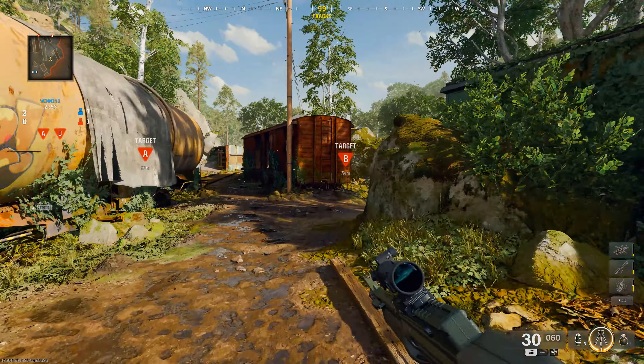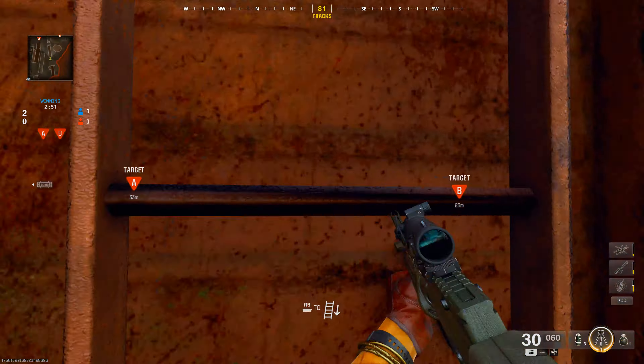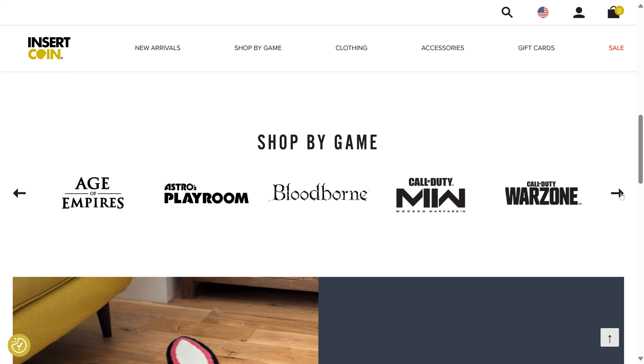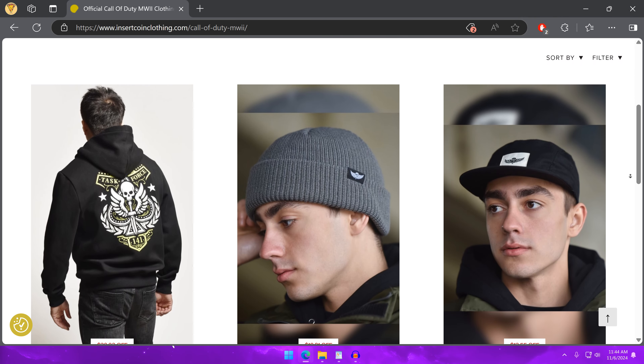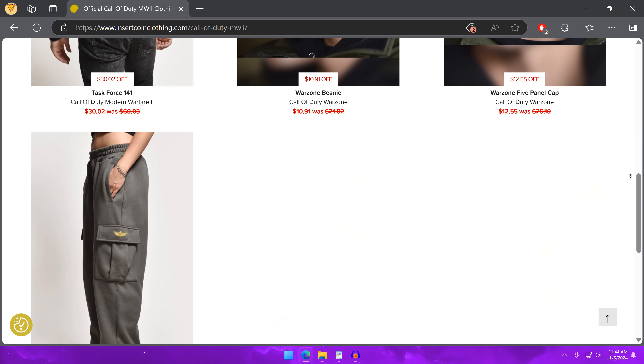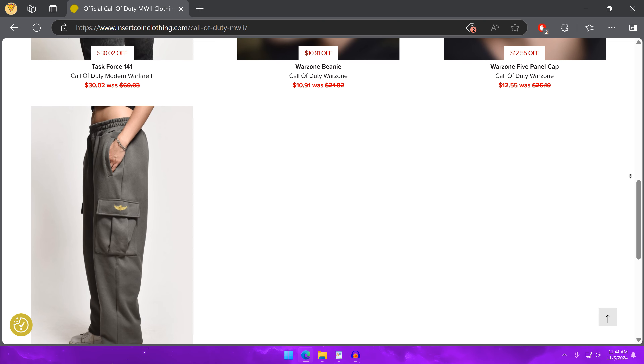Now in this guide, I'm showing Lines of Sight for Search and Destroy on the map Derelict. Leave a like and subscribe to stay up to date on all map breakdowns, and check out Insert Coin Clothing for its large inventory of gaming apparel and merchandise from several popular games including Call of Duty. A link to this website will be pinned in the comment section.